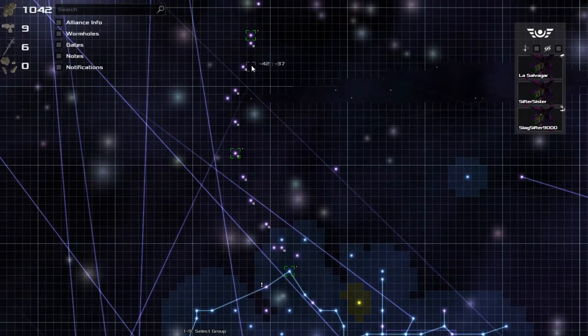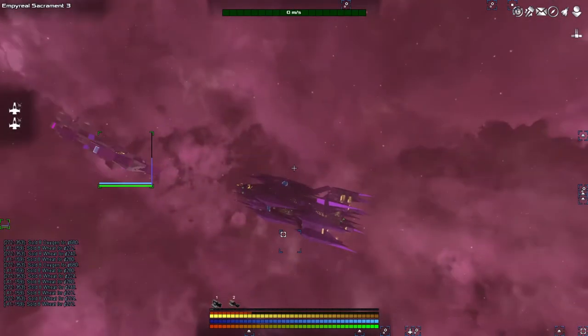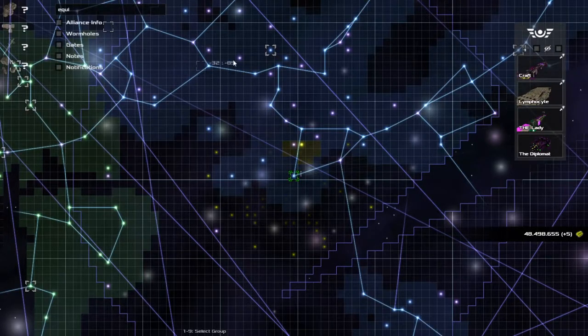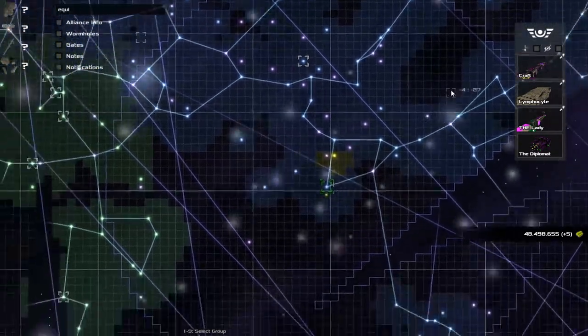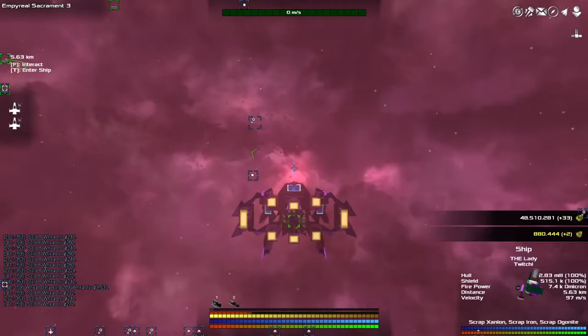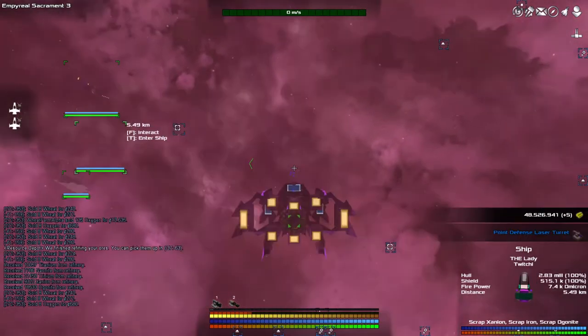There is a shocking lack of equipment docks down this way. We need them to get some more turrets and system upgrades for the Lymphocyte when we upgrade it to a Diplomat Mark Two. What do we call it? We need something like the Ambassador — I think that's the name of the next one. We're going to have the Diplomat and the Ambassador.